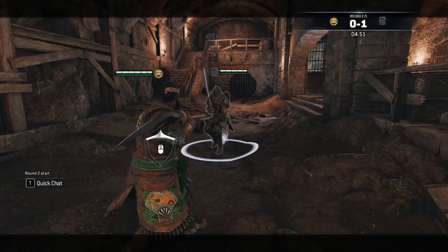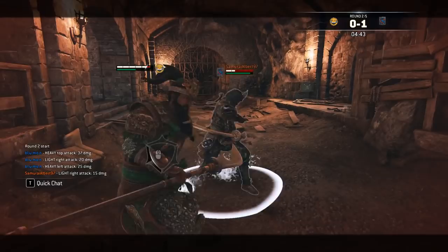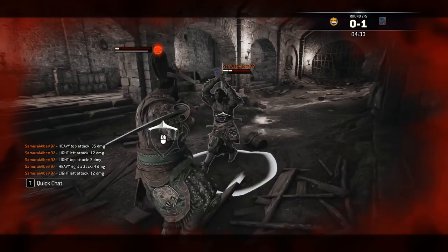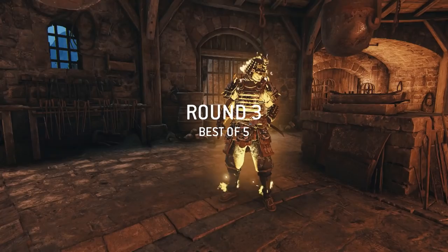As you can see right here, if he tries to deflect it, he won't be able to. The backstep is really good — he tries to deflect but he cannot because you're too far away. This is something I used to do with Highlander when I played him. The backstep heavy is really good.